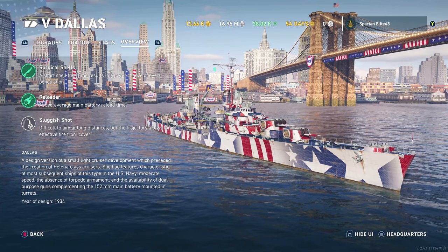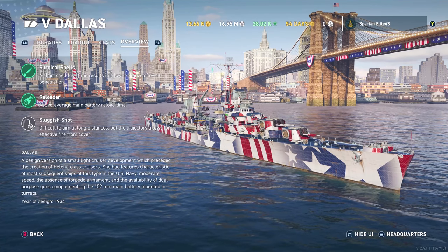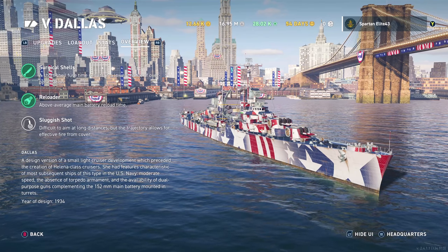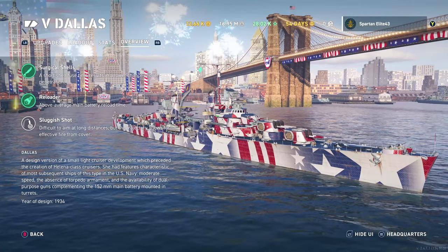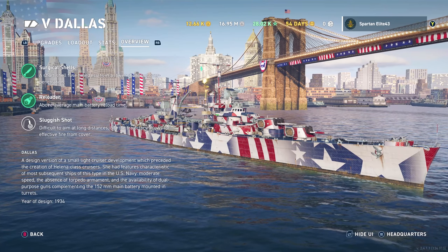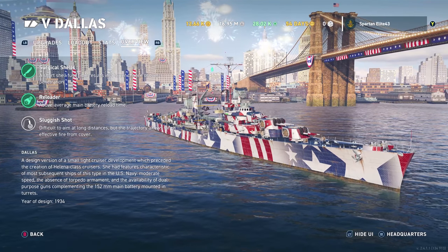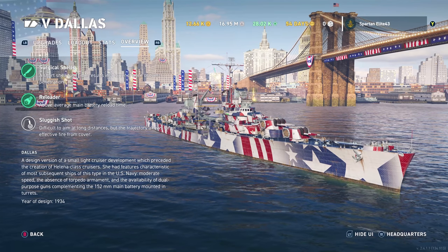Overview: Surgical Shells — short shell fuse time results in a lower chance of overpenetration. In other words, this thing is deadly versus cruisers if they give you the broadside — you'll see that in the gameplay. Reloader — above average main battery reload time. This thing is all about quantity. Think Atlanta, think all the light cruisers — they're all quantity based. The more shells you pump out, the more damage you get. Sluggish Shot — difficult to aim at long distance, but the trajectory allows for effective fire from cover. This is the textbook light shell arc that shoots way up and comes down on the target.